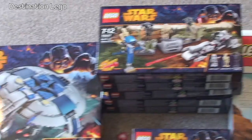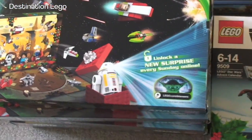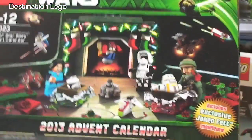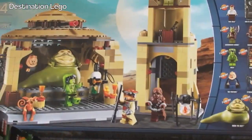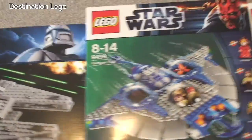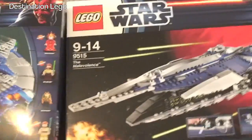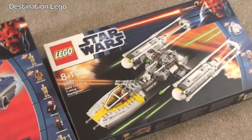Working our way down now — again, multiples of some sets. The Advent Calendar — the 2013 Advent Calendar, five of those I think. And we've got the 2012 Advent Calendar. Battle of Hoth game. Jabba's Palace. Millennium Falcon. Gungan Sub, a couple of those. The Malevolence. Gold Leader's Y-Wing Starfighter. So that's most of my Star Wars — apart from a few more we'll get to.